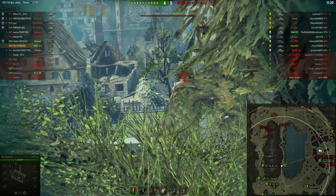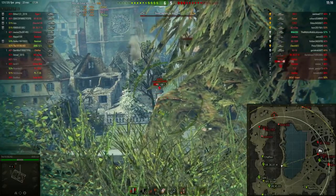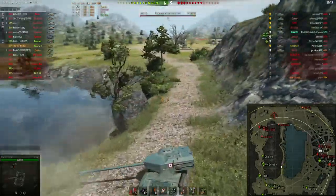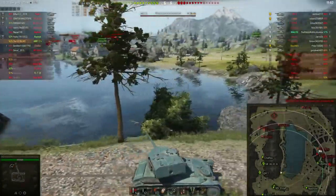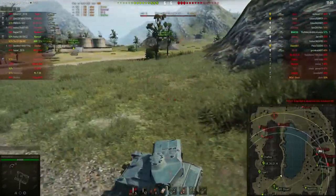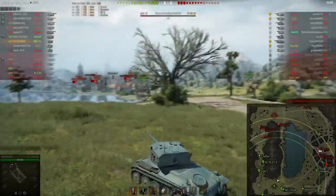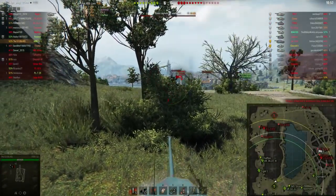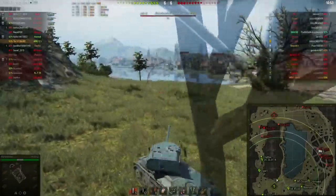I miss a shot on the Comet — doesn't really matter, I've got another one in the clip. There we go, put one into him. Unfortunately the Comet notices us, stops, and reverse angles, which is not a good engagement for me. So I decide to reload the last few AP rounds. I didn't look at this properly because I'm loading five rounds and my clip consists of six shells, so that mistake will cost me one round in the magazine.